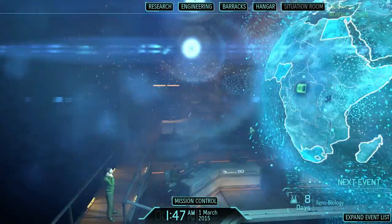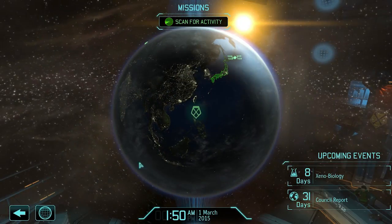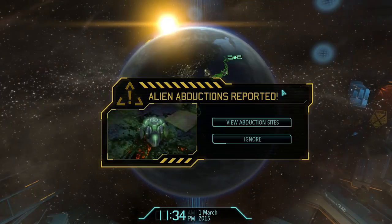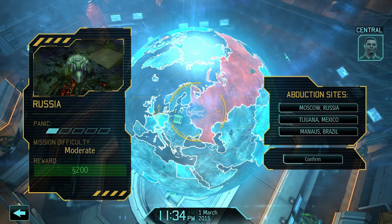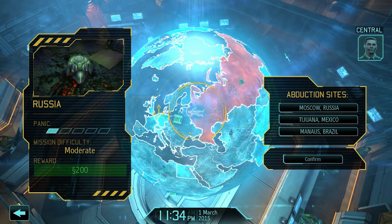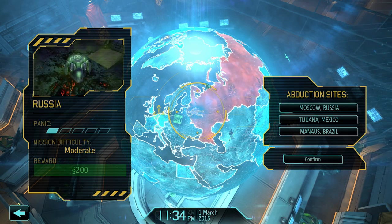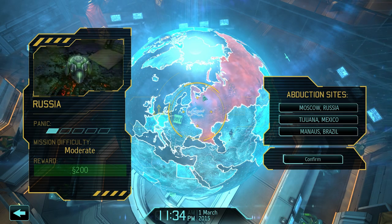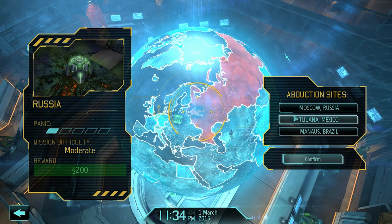Normally it says something when you jump into this, so I guess I'm going to scan for activity. I scan for alien activity and it's come up with some abduction sites. I kind of find this a little weird because I can only see a small area when I scan for activity, but it brings up other countries — these are requests for help. So it's a bit weird.